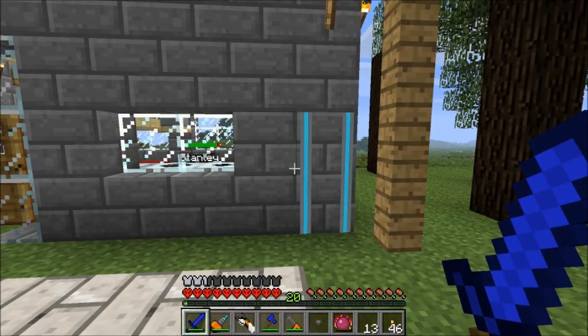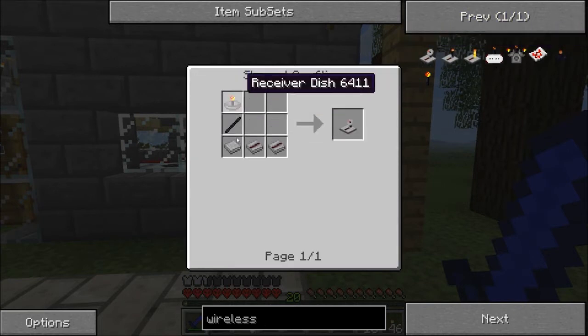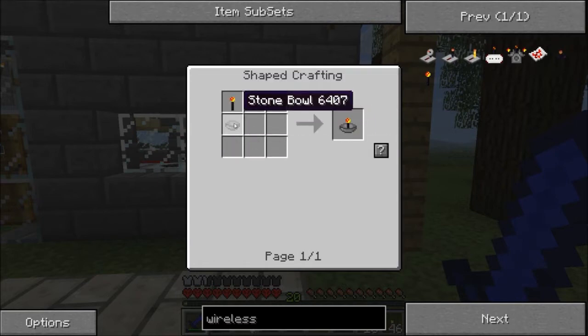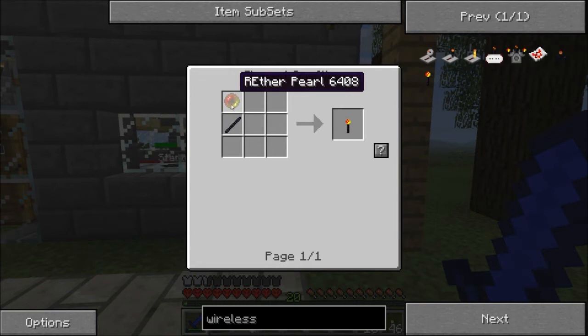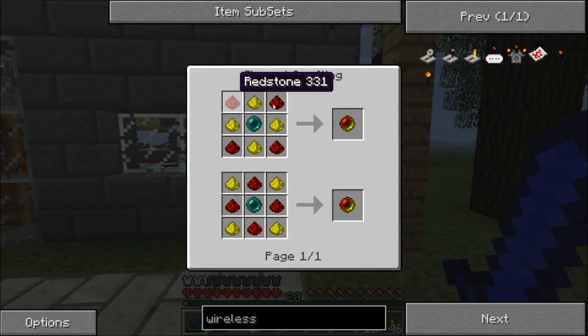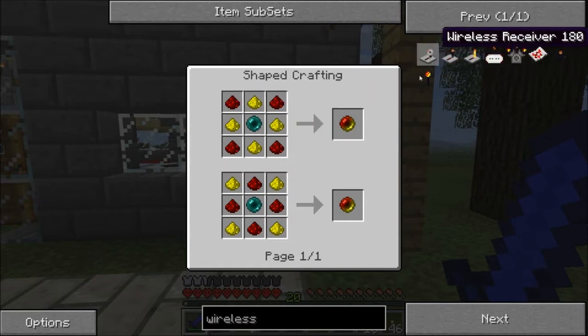We're going to start with one that we can just turn on from anywhere and it will always get us back here. It doesn't help us going the other direction yet, but that's okay. The wireless receiver is the first thing we need. So we need an obsidian stick, receiver dish, and a receiver dish takes a stone bowl. A receiver stick is — oh, that's interesting. We're going to have to transmute some stuff. We're going to spend some money on this wireless receiver — they're not cheap anymore.